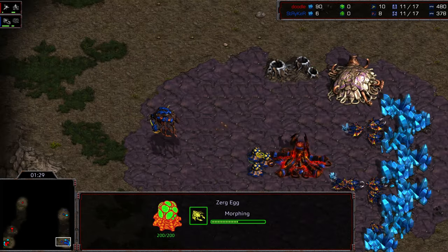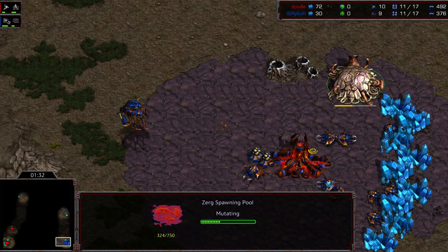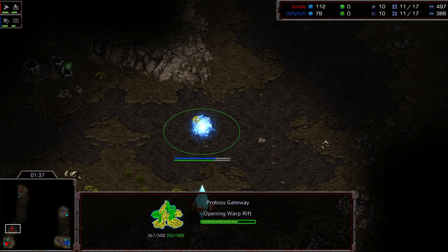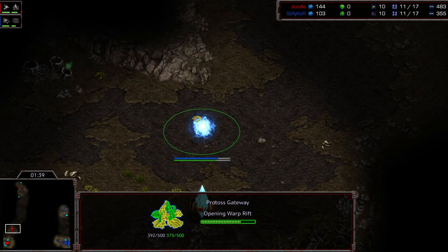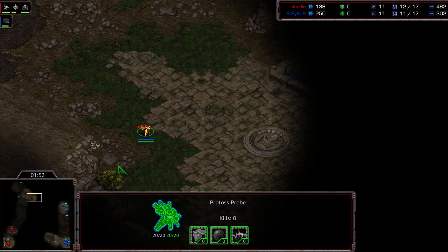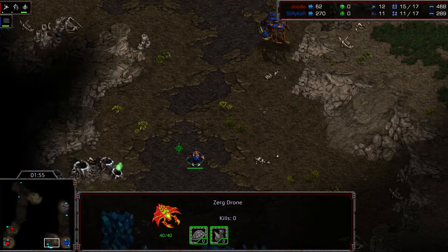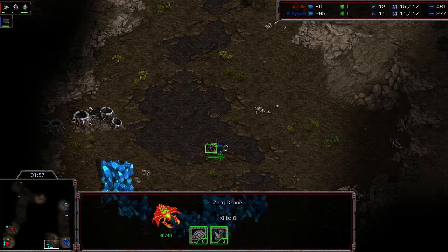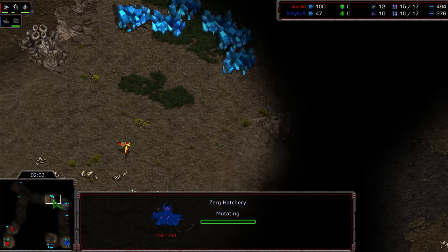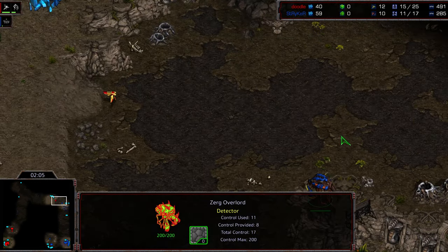Striker is opening with an overpool, which has been very popular for Zerg recently in this matchup, to deal with the problem of early zealots. I think it forces more of a normal game — it still gets more zealots for Protoss in the early game, presuming your zerglings aren't running by and creating havoc. Striker is more the guy who's going to sit back, macro, keep an eye, and attack the zealots if they try to walk out in the field.